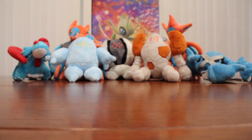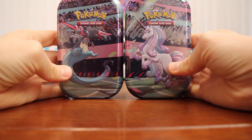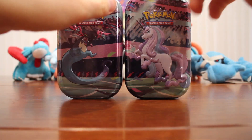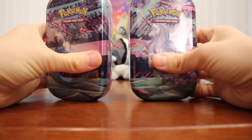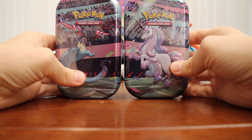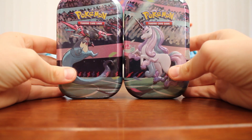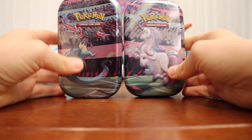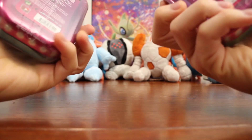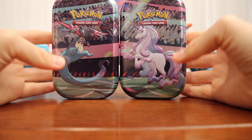Hey guys, it's Absolacario2213 here again and today I have just two little tins to open up — the Galar Power Mini Tins I think they're called. I found these at Games World just near where I work and they had a couple left. I grabbed the Dragapult and the Galarian Rapidash, which is pretty cool. I'm really excited to open these, so let's jump right into it.